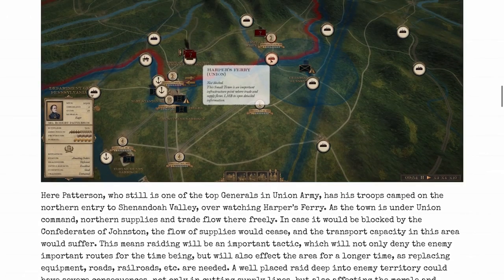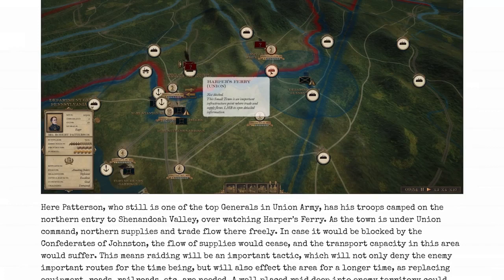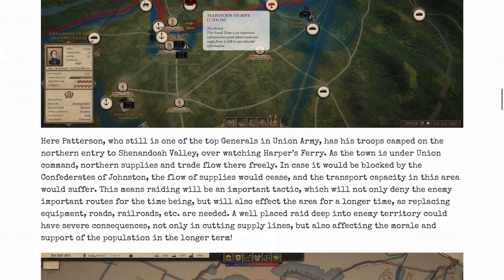Patterson, still one of the top generals in the Union army, has his troops camped at the northern entry of the Shenandoah Valley, overlooking Harper's Ferry. Northern supplies and trade flow freely there — if blocked by Johnston's Confederates, the flow of supplies would cease and transport capacity in the area would suffer. This means raiding will be an important tactic, not only denying the enemy important routes temporarily but also affecting the area longer term — and affecting the morale and support of the population. I'm thinking of Stuart's rampage through Pennsylvania and Maryland.